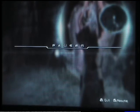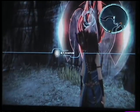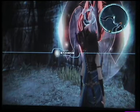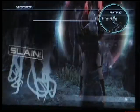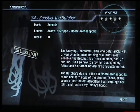Welcome to part 1 of my mission help videos. This one is to unlock an area in Grand Pulse — this is mission number 34, and it asks you to kill a guy called Zenobi the Butcher.